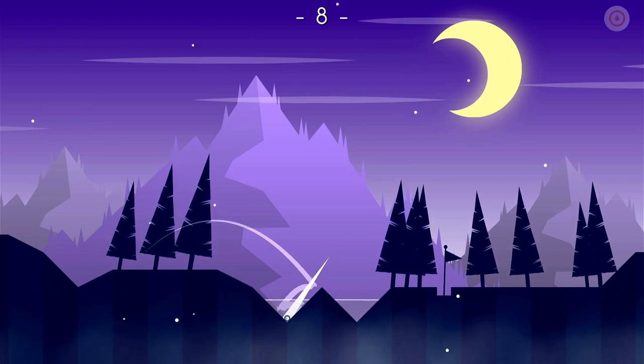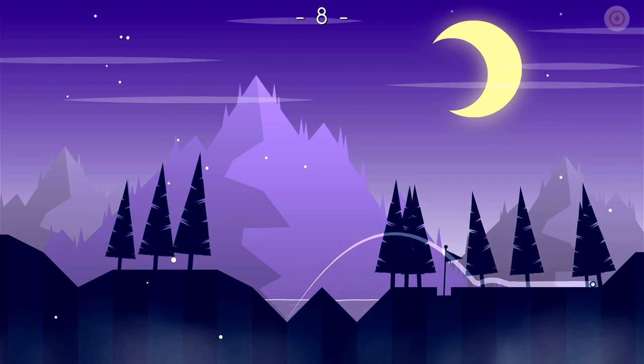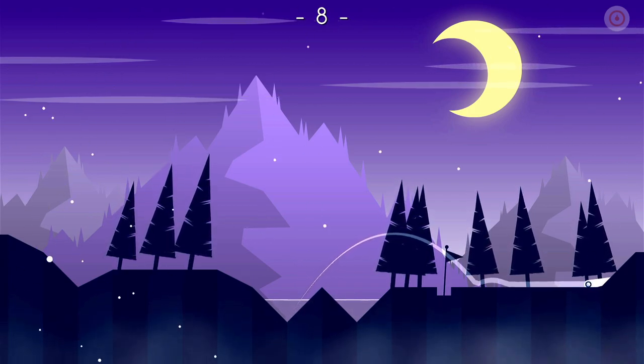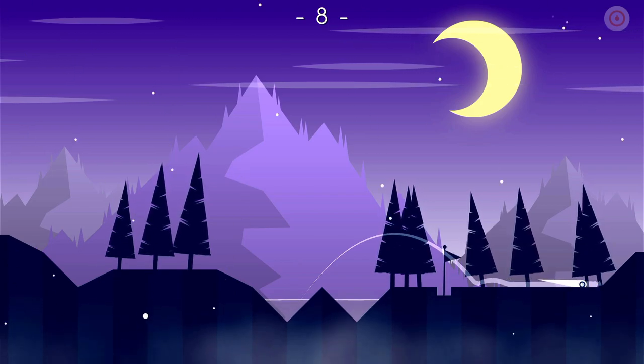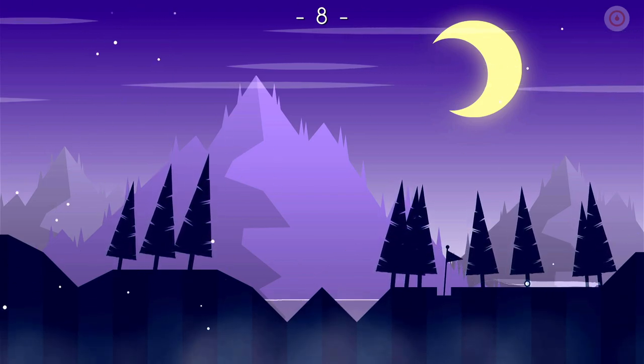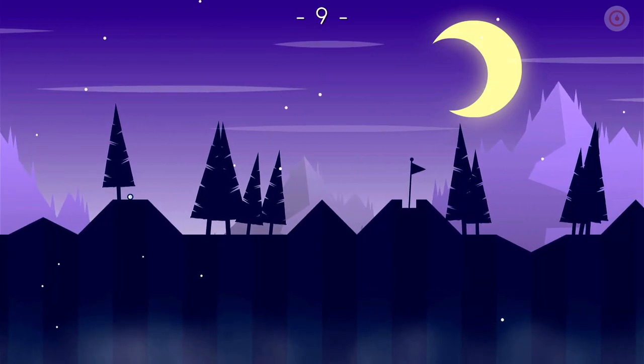So you need to try and get the ball in that sort of dip. That's the hole there — the sort of big square underneath the flag. Just trying to judge the power. That should be enough. So that's three.